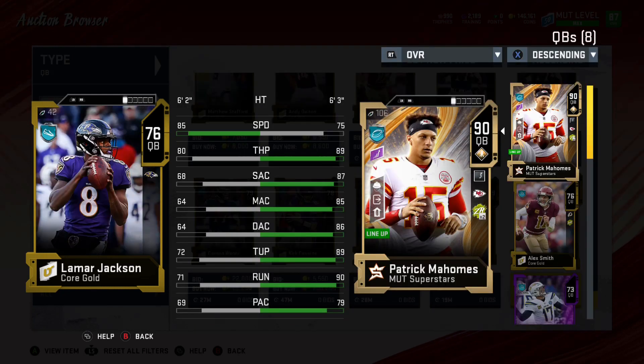Coming in at number 10, we have Lamar Jackson. The reason he makes this list is because he will not break the bank, only being a 76 overall. If you like to run the ball all the time, he can be the quarterback that comes in and fits for you with that 85 speed. He can help you out with those RPOs and completing those short passes. He does have that 80 throw power, though some upper echelon quarterbacks on this list have a little bit lower throw power at this point. He would definitely be one of those lower budget players.